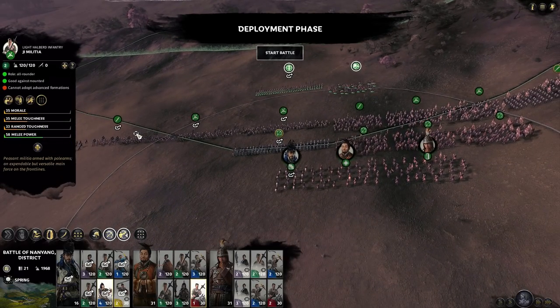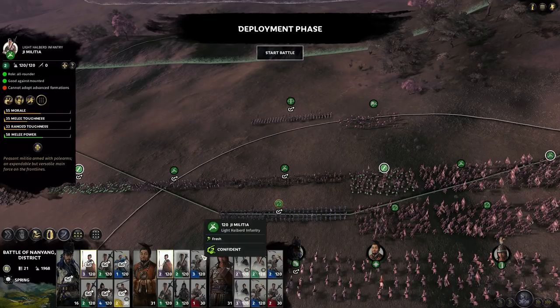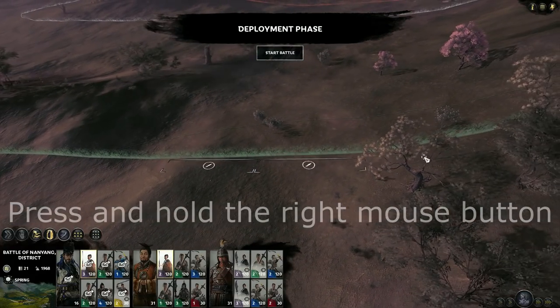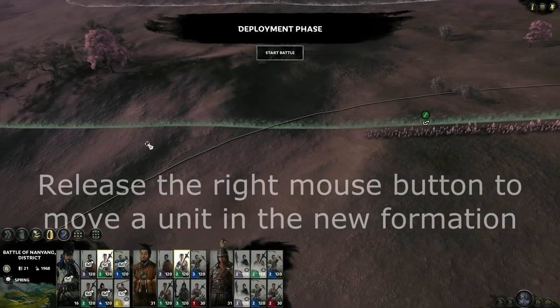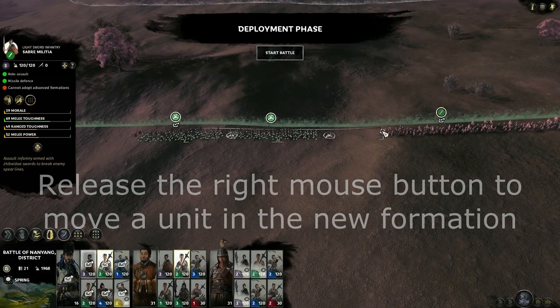So your first line is your infantry. Infantry in this case are sword units that I'm going to stretch out here, and also there are spear units that I'm going to put on their flanks.